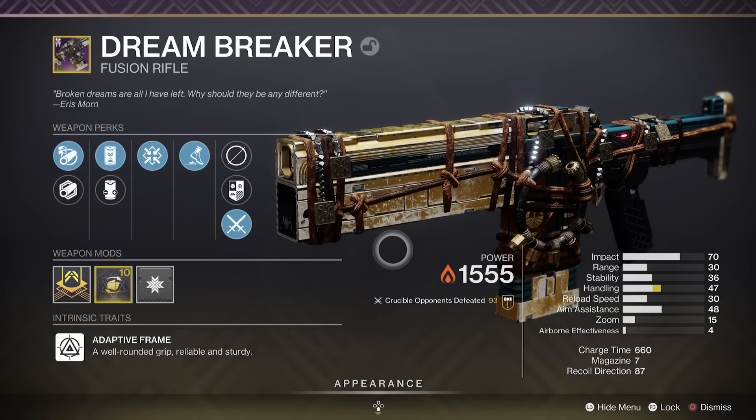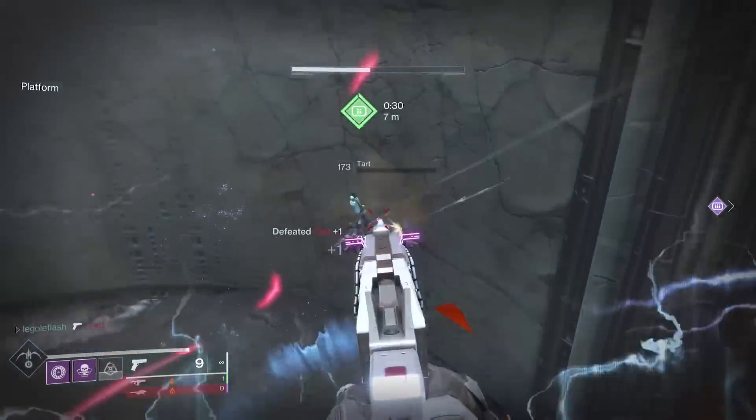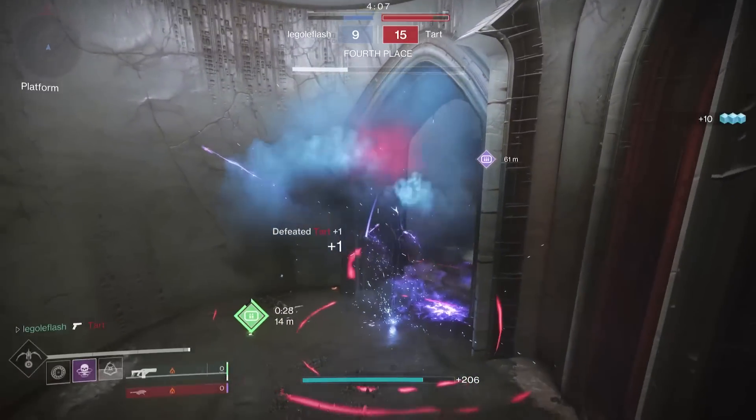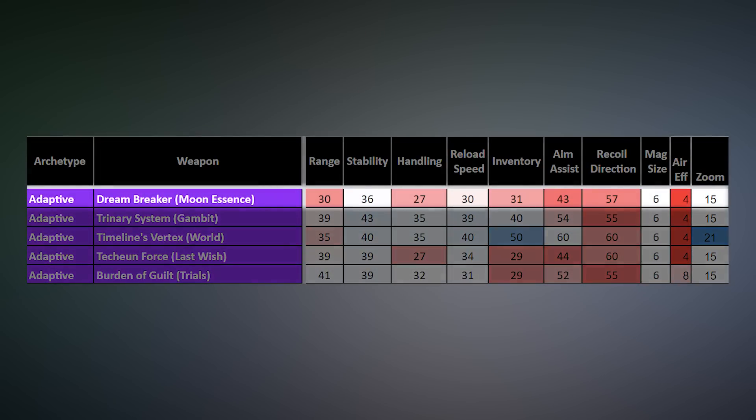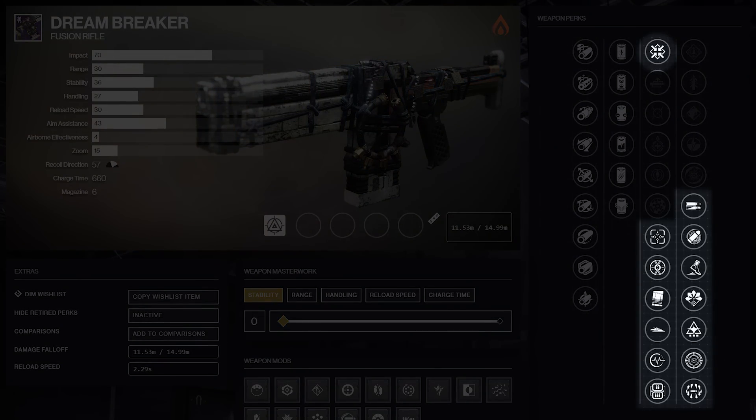Dream Breaker, the adaptive solar fusion rifle from the moon bounties. What a waste — the lowest range, lowest stability, lowest handling, and lowest aim assist on any adaptive fusion rifle available. Adaptive fusion rifles are in such a good spot right now, and the perk pool on Dream Breaker is amazing: combos like Under Pressure and High Impact Reserves, Firmly Planted and Kickstart, even Under Pressure and Eye of the Storm, which makes you pinpoint accurate if you get shot at. But it is just too unsalvageable to become top tier.